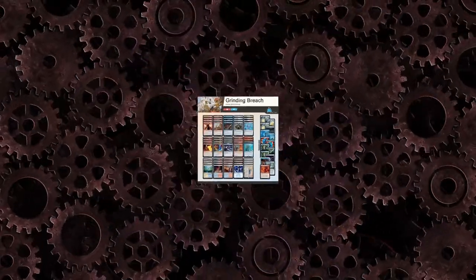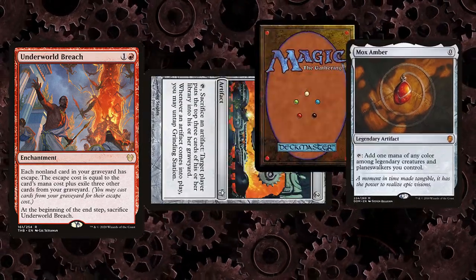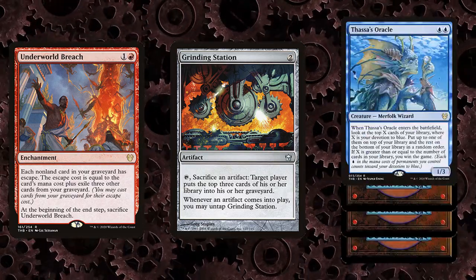The combo works as such: you are looking to assemble Breach, Grinding Station, and an artifact that costs zero. You can sacrifice the artifact to Station, milling yourself for 3, which is exactly the amount you need for Breach to escape it again. You will eventually mill your entire deck, at which point you can escape Thassa's Oracle for the win.